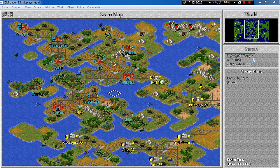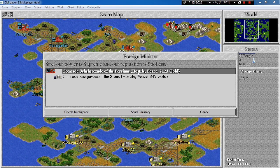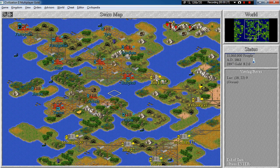Hello everyone and welcome back to Let's Play Civilization 2. In the last episode we finished the research and now we need to decide what to do with the Persians to finish the game. The first thing we need to do is actually make them angry and go to war with us — they are hostile but we are at peace. I think the best way to make them angry is to take a couple of their cities.